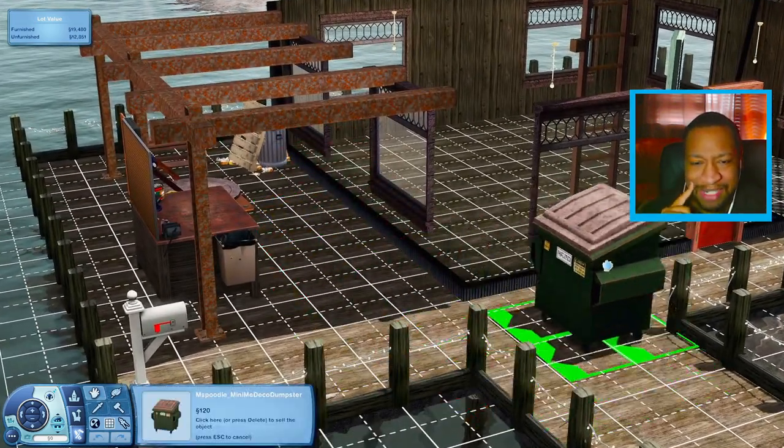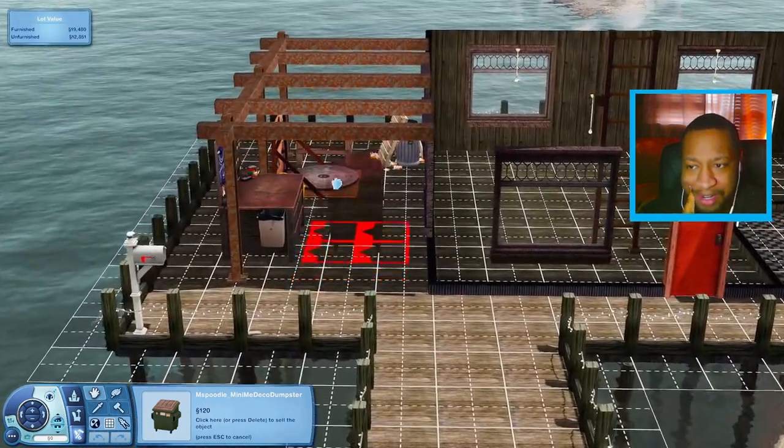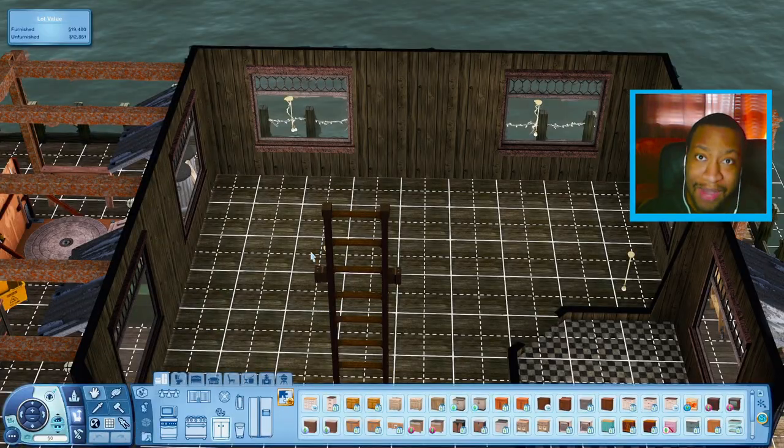There's also a little dumpster over here — I think this one is just decorative though. What I want to do out here is probably rearrange the sculpture station and the inventing table. I might move them close up against the house, but I'm not really sure. Let's just go ahead and start furnishing.